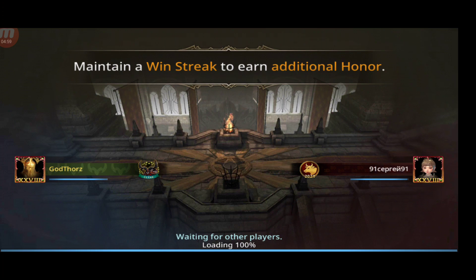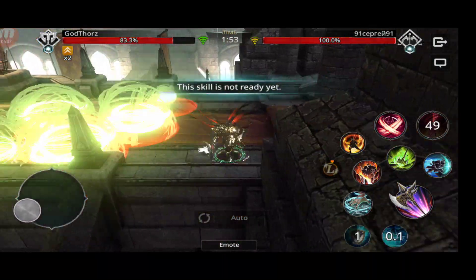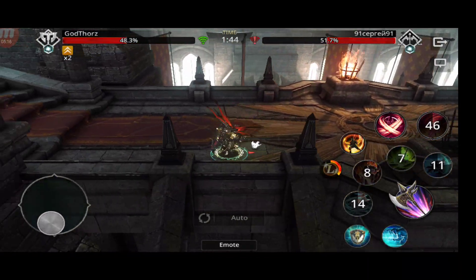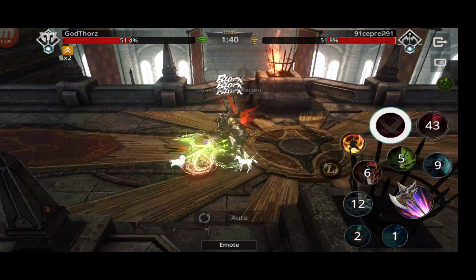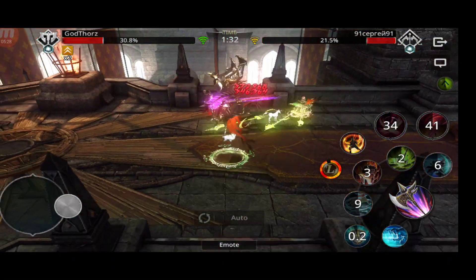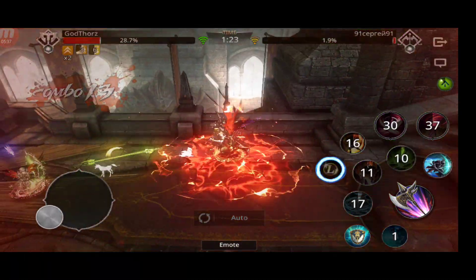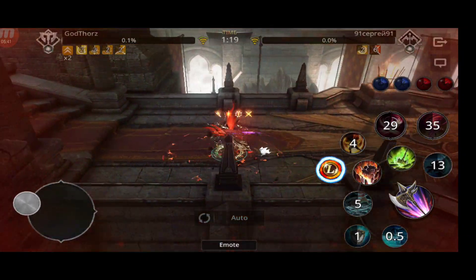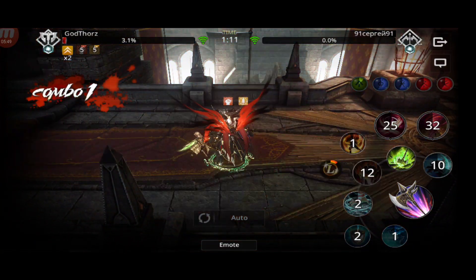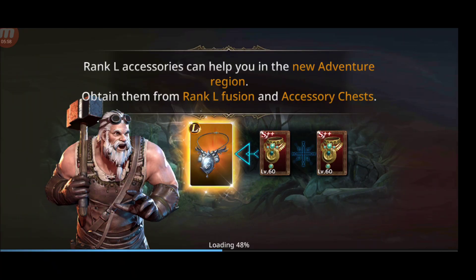An archer — okay this should be interesting. He did a lot of damage in just a few hits, so I'm doing less damage than him for sure. I managed to kill him right at the end — that was a close one. Let's do one more then we're gonna switch to the PvP build.